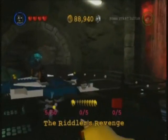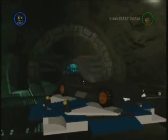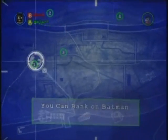The Batcave is your central hub for all things hero. Here you can track your progress, pick missions to play through, as well as catch elevators to different levels of the cave, including a topside trophy room.